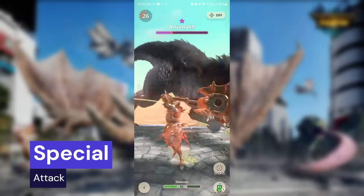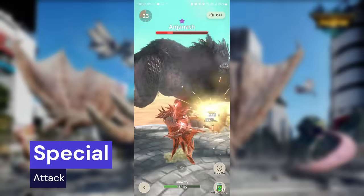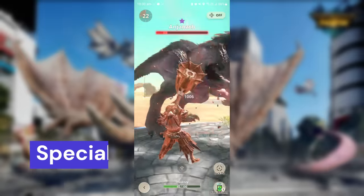Hammer's special attack is the Spinning Bludgeon. You will spin and hit the monster five times, followed by a huge golf swing.